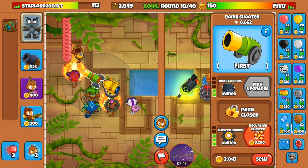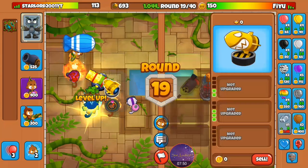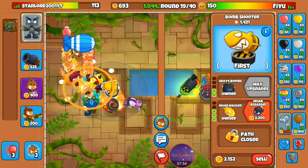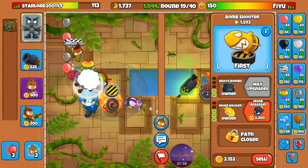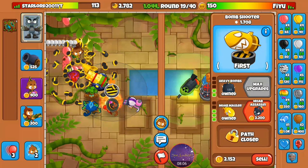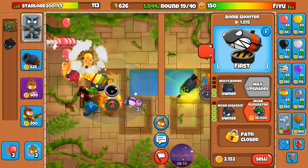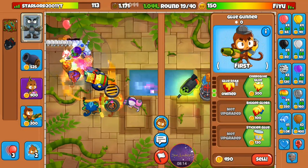Let me save up for recursive cluster. Got that. Now I'm going to get mob assassin — it seems like this guy is trying to push me with MOAB balloons. That's not going to help him. He's been really aggressive since the start and I do not appreciate it. Let's grab mob assassin. For this monkey I'm going to get glue soak.